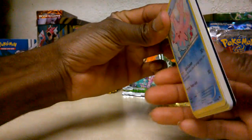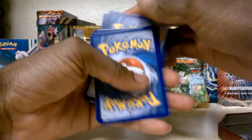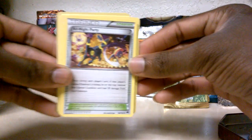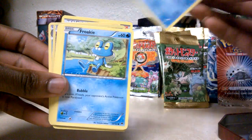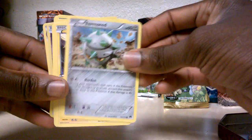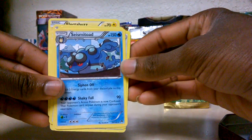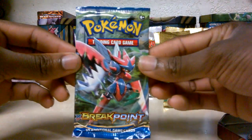Throwing the wrapper to the side — got that special code for the online game. Starting with the first Breakpoint pack: we have a Stantler, an All-Night Party trainer card, Corsola, Froakie, Ferroseed, Electabuzz — and that's a reverse holo — Seismitoad 150 HP. Okay, nothing too special or fancy in there. Setting it aside and moving on to the second Breakpoint.